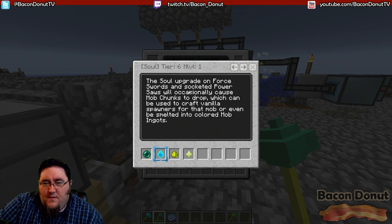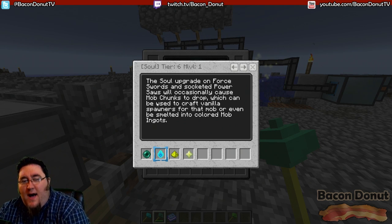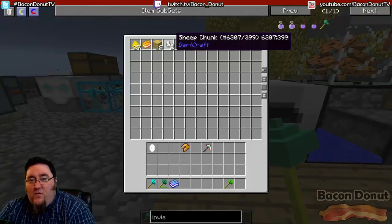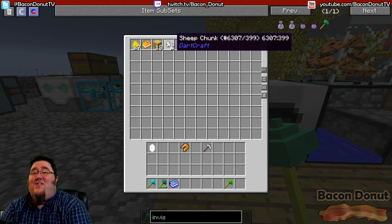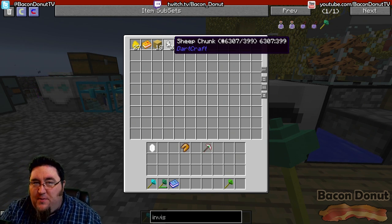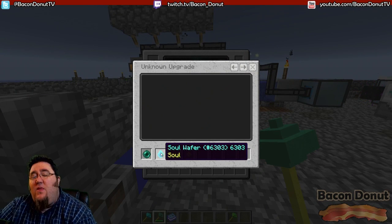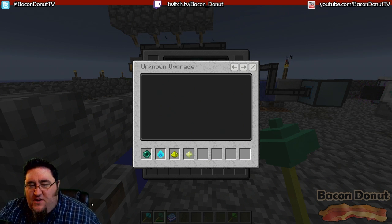The soul wafer - let's read what it says: the soul upgrade on force swords will occasionally cause mob chunks to drop, which can be used to craft vanilla spawners for that mob, or even be smelted into colored mob ingots. If you remember earlier when we ground up that sheep thing, we got a sheep chunk - that's what that's about. You can take these chunks and actually create your own spawner blocks, like a mob spawner - make a sheep spawner, a zombie spawner, whatever. Getting a soul wafer on your sword is how to get those chunks to drop.